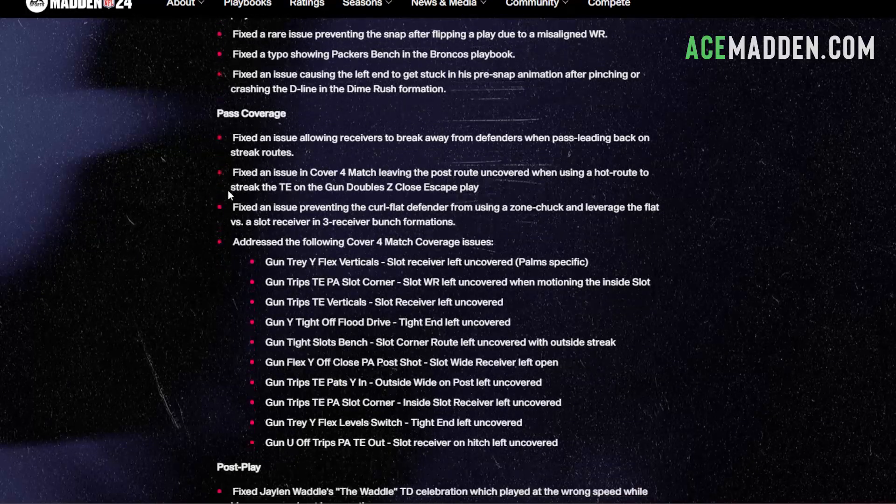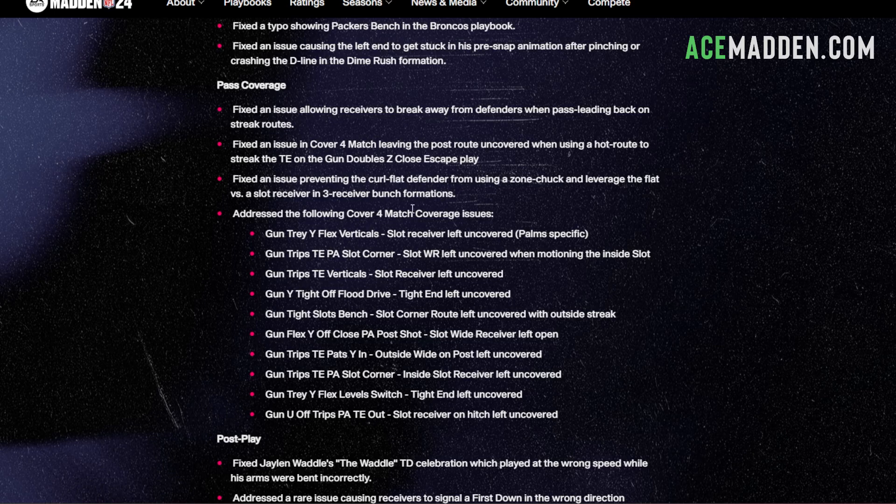The last section covers pass coverage, mainly discussing match coverage changes against trips formations. I haven't tested any of these to know if match coverage is fixed against trips, but I highly doubt it's fixed to the point where you could just run it straight up right now. It is nice that they're fixing it against something like gun trips tight end verticals, where the slot receiver would just be completely naked every single time. It's a small change but at least they're making progress.